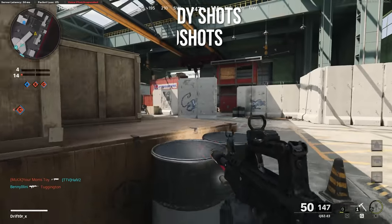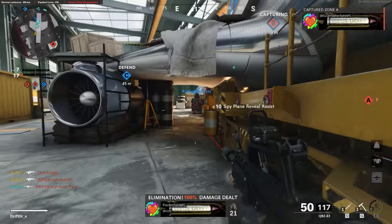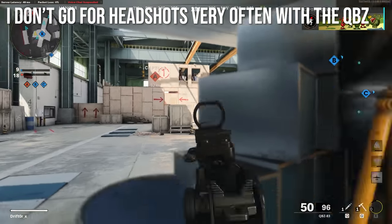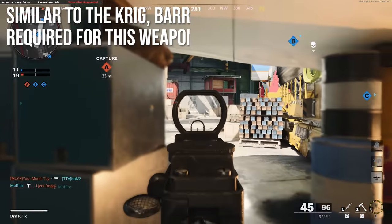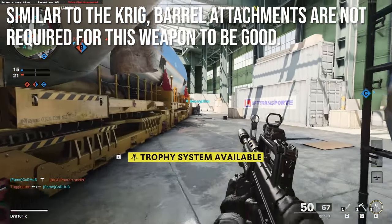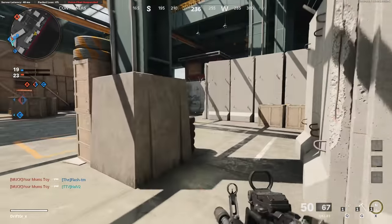Four shots to kill with headshots — again like the Krig. This weapon does have the normal damage multiplier of 1.4x, but it just doesn't change your shots to kill very much. In my opinion, I don't go for headshots very often with the QBZ. It's not that hard given the low recoil, but it doesn't pay out enough. Similar to the Krig, barrel attachments are not required for this weapon to be good — it already has good bullet velocity and good range.